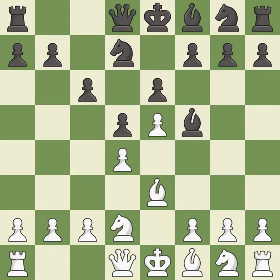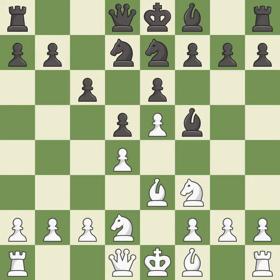This develops a knight off its starting square, getting it into the action. This activates a knight by developing it off of its starting square. It is the last book move. This activates a bishop by developing it off of its starting square — it is best.